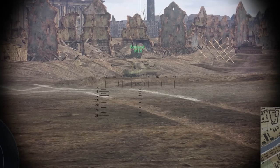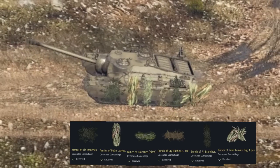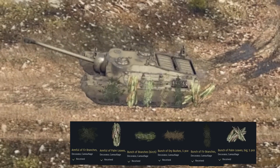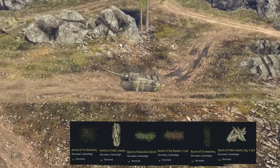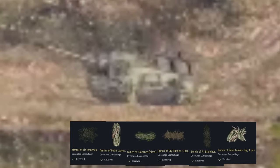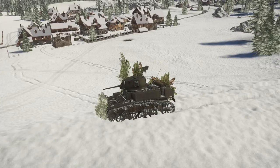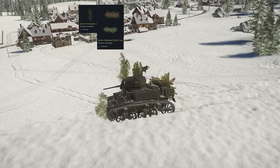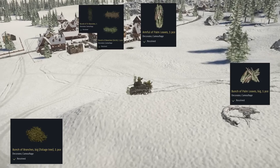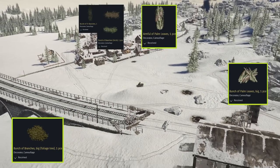But what bushes suffer the most? I've put different kinds of bushes and made a test in both high and minimum game settings. Results were the same. At about 50 to 100 meters there is a huge drop in quality, and with range it smoothly decreases until some bushes become completely invisible. Looking at another example on a white background: I've added dry bush, fir branch, and birch branches together. Foliage tree and palm leaves are shown separately. When zoomed out far enough, all three of the first bushes disappear, while foliage tree and palm leaves are still recognizable.